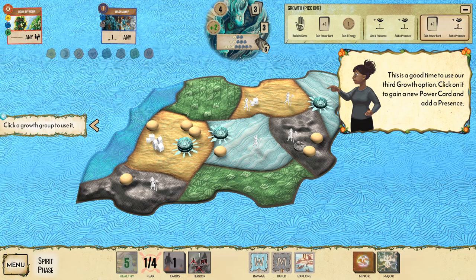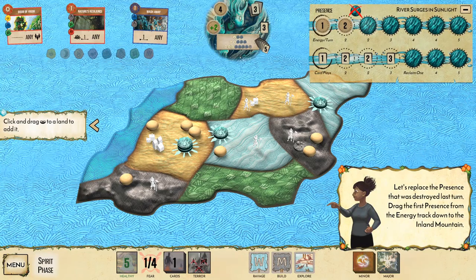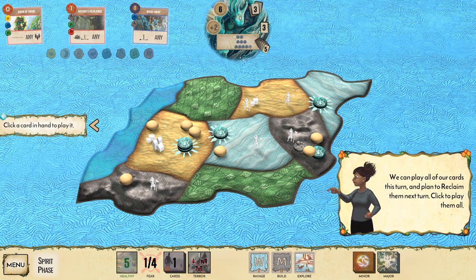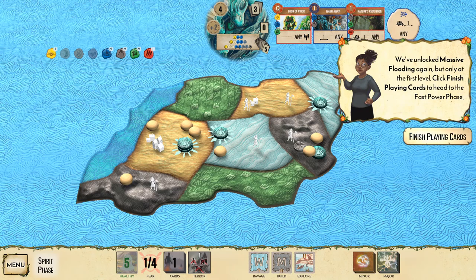Now it's a good time to use our third growth option: gain a new power card and add a presence. This reminds me of other board game card games with options to either expand, gain mana, or draw a card — similar to upkeep phases in other games. We gain a new power card and place a presence.